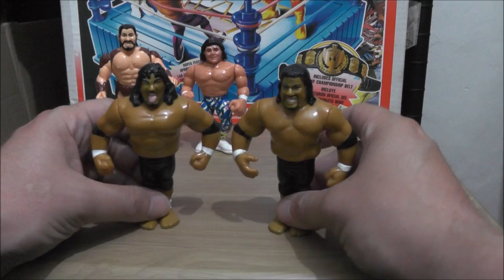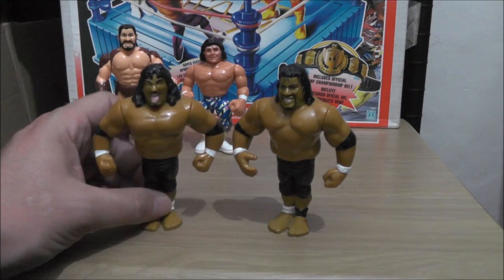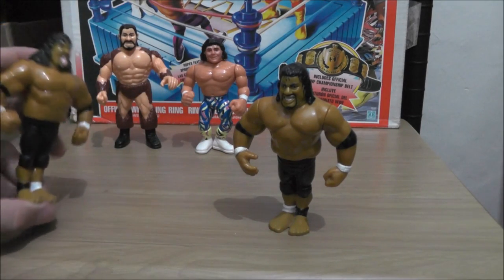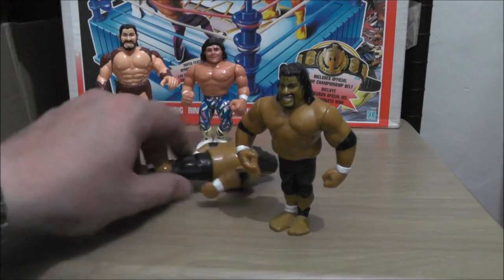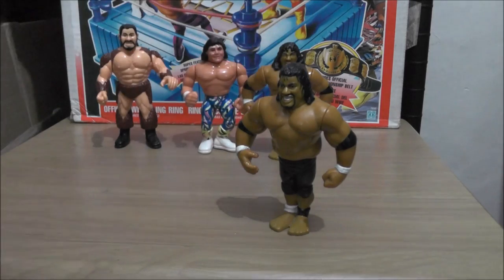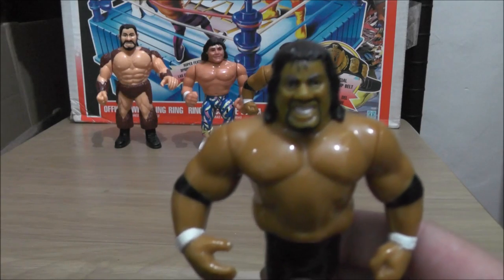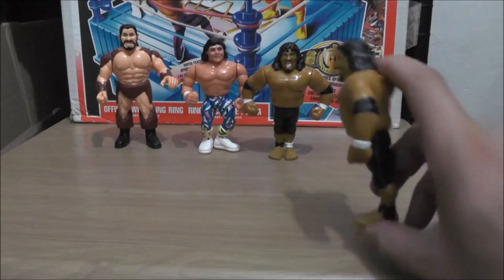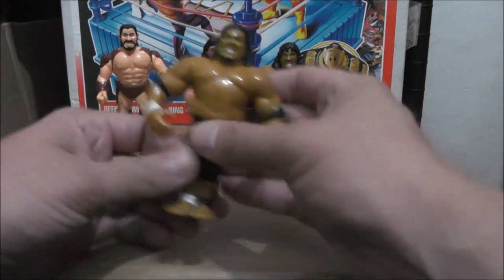Here we have the Head Shrinkers — these were a tag team but single carded figures. We have Samu with Samu Shaka, which is the springy jump thing. And we have Fatu — who more recently is better known as Rikishi — with the Fatu Flattener, the same springy jump thing.